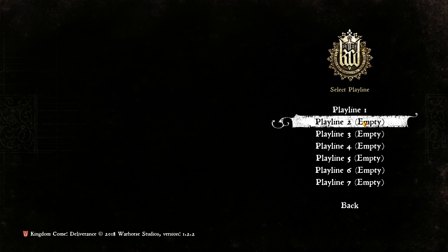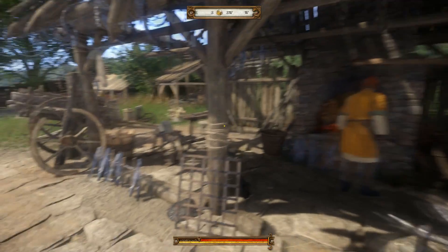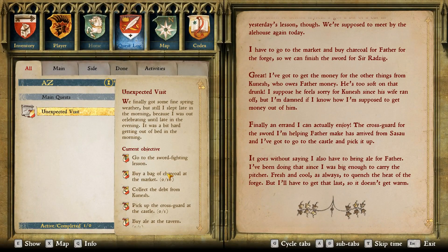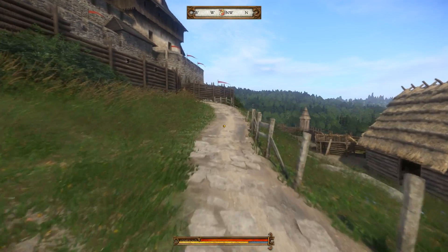Okay, play line two. I'm gonna skip this part to where we leave and set everything up the same until we head out to get the money from the guy. I just got done meeting with Father. Starting anew — one of the quests is to go pick up the cross guard at the castle. We haven't been to the castle yet, so let's go do that.